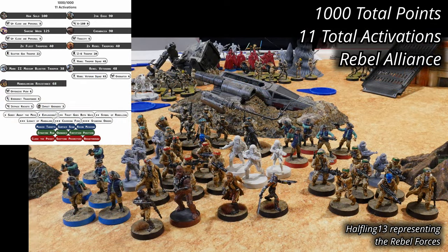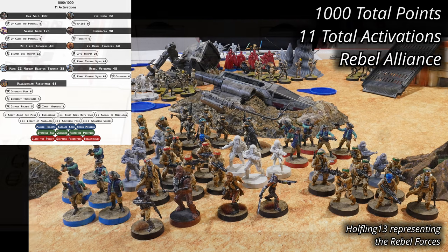My rival force is fielding a variety of heroes with some small changes from prior battles. Han Solo is leading the units, now with the assistance of Jyn Erso. Ever-loyal Chewbacca is at their side, and Sabine Wren stands in for support. Sabine has brought along a unit of Mandalorian Resistance, with the bulk of the force consisting of two platoons of Rebel Troopers and two units of Fleet Troopers. The single Rebel veteran squad is accompanied by a Mark II Medium Blaster Trooper, providing for some prepared defenses. The Rebels have 1,000 points and 11 activations.